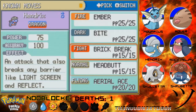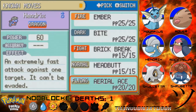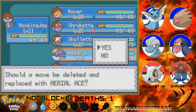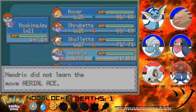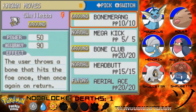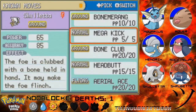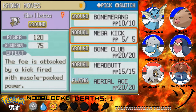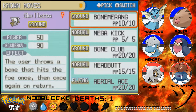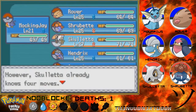Actually, do I want to teach it to Hendrix? I definitely don't want to teach it to Hendrix because right now Hendrix already has enough variety. What about Skulletta? I find it really funny that Skulletta can actually learn that. You know what, I'm just going to give it to Mockingjay like I planned.